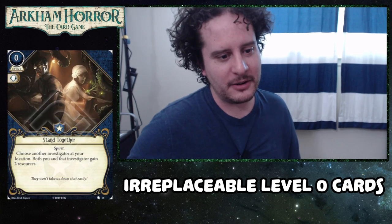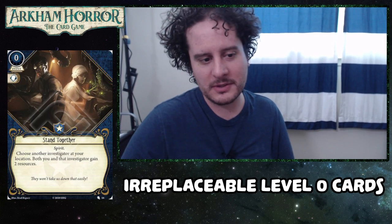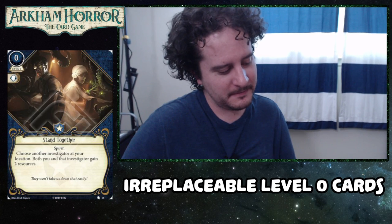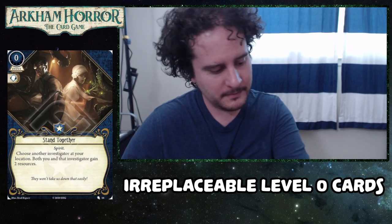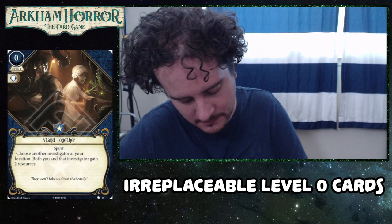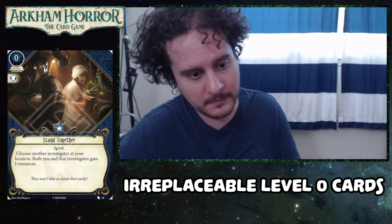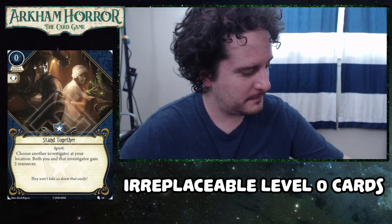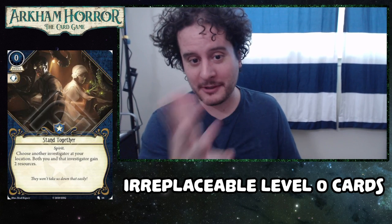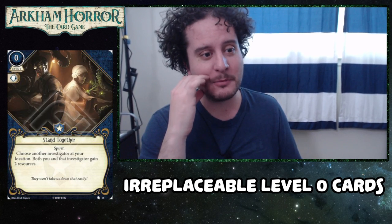Next is Stand Together. This one came in the Nathaniel Cho starter deck. Choose another investigator at your location — both you and that investigator gain two resources. This one is just economy, which Guardians are in desperate need of. They don't have too many other options for generating resources even at higher levels, and you need money to play things. You want to play lots of things as a Guardian, so this one usually makes it to the end. It also helps other people, which is nice — emergency cash is also still very good, but that little boost makes this a little more exciting.